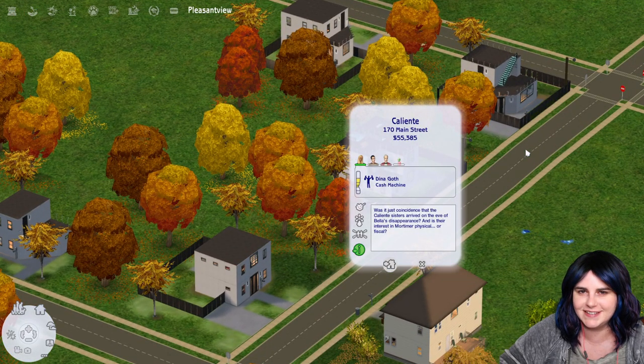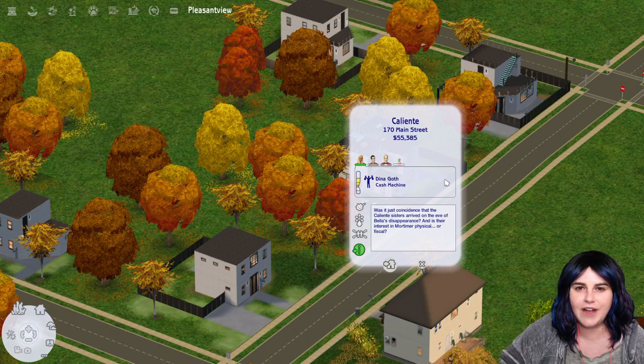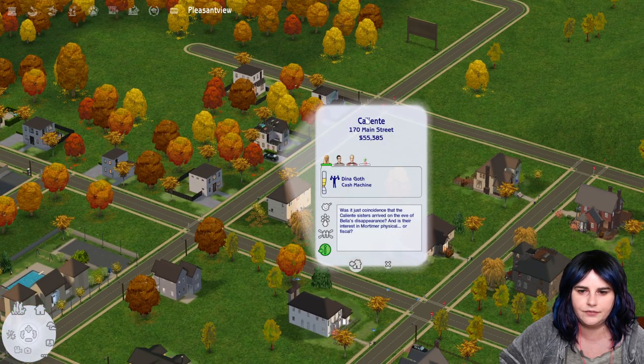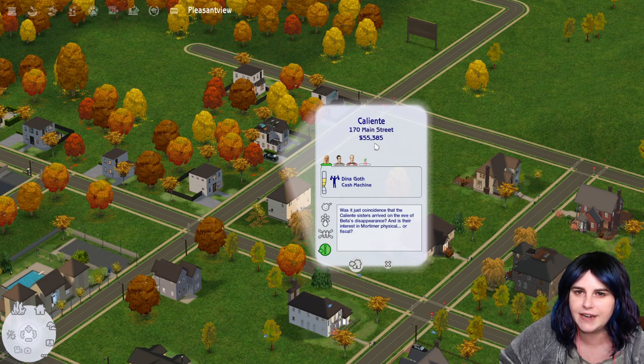Let's start with the Caliente family — which is actually the Goth family at this point: Dina Goth, Alexander Goth, Mortimer Goth, and their baby Eleanor. You can find your sim's net worth right on the neighborhood screen; just click their lot and the amount under their name and address is their net worth. The Caliente/Goth family has a net worth of 55,385 simoleons, which includes property value and cash on hand but not any money in their bank account through Monique's hacked computer.